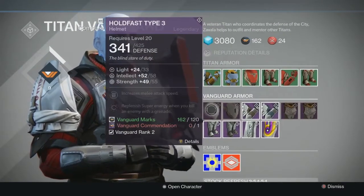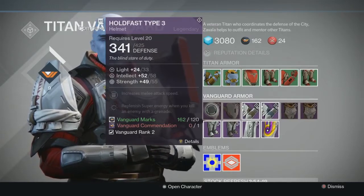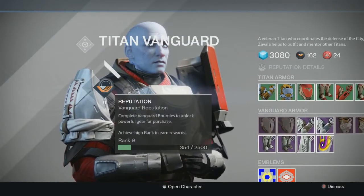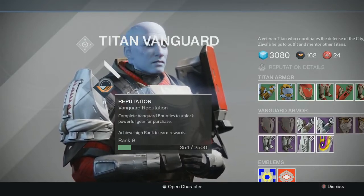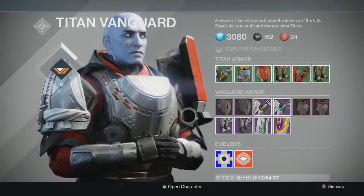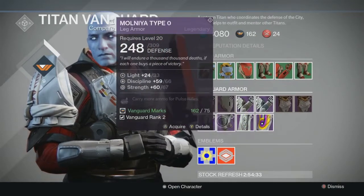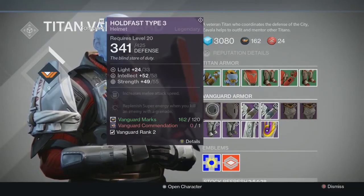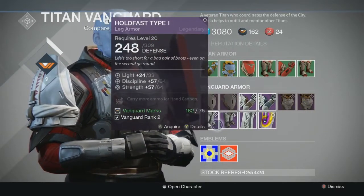Let's take a look at the head pieces — these are the most expensive. They cost 120 marks and they require a Vanguard commendation. You get Vanguard commendations by ranking up your Vanguard. I've heard they're not guaranteed every time you level up, so that would be disappointing. The helmets and the chest piece require a commendation; the arms and the boots do not, hence why they cost more. The arms are only 75 and the boots are only 75.